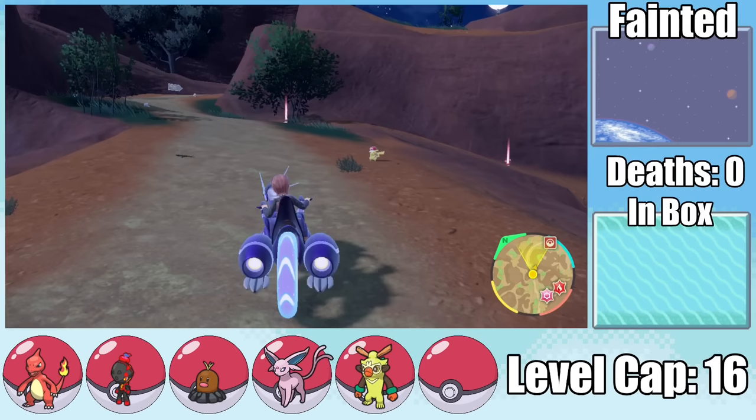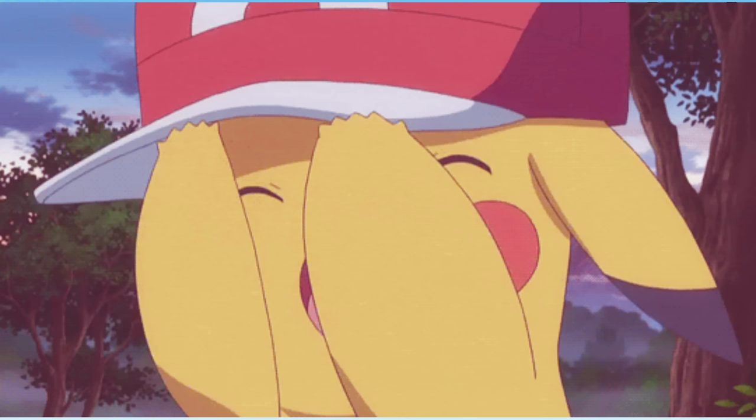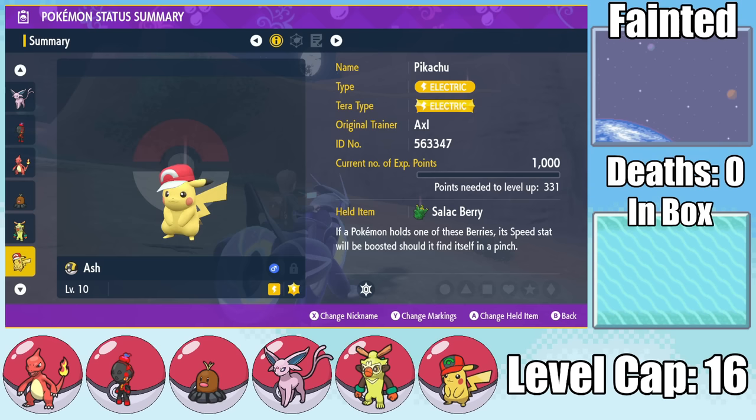I start moving towards Artisan, and on the way I pick up a sixth member of the team, an Ash Hat Pikachu. Not only is an Electric-type an excellent addition to the team, it ends up having Regieleki's ability, Transistor, to power up its Electric-type moves by 50%.